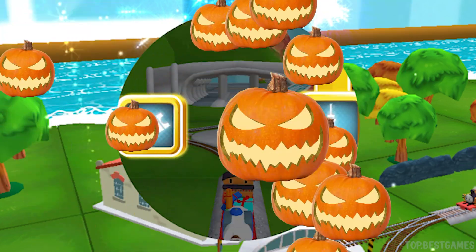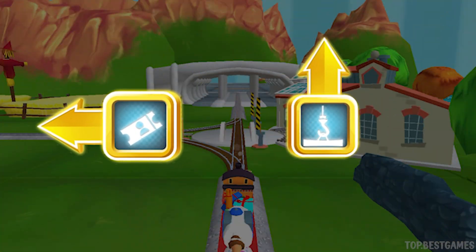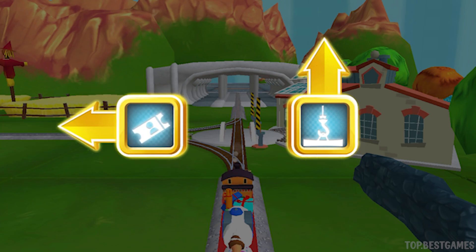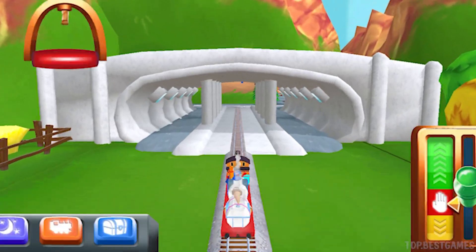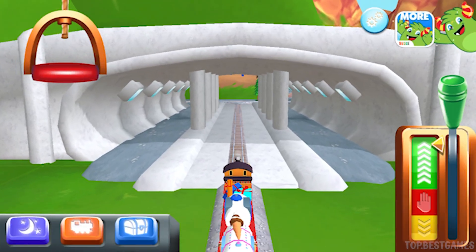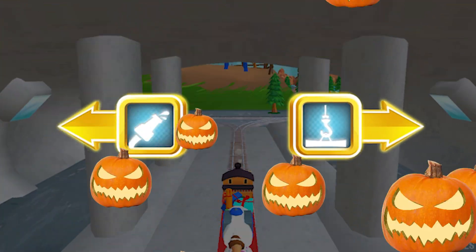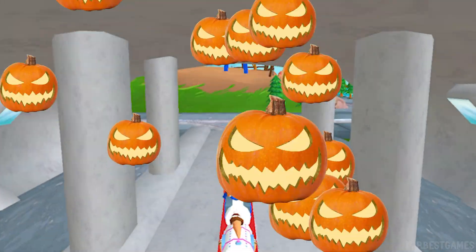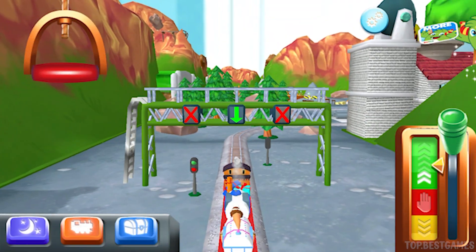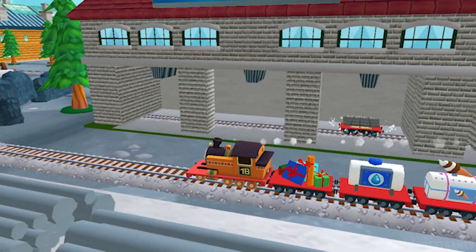Where to now? Forward leads to Brendam Docks. Left leads to Knapbridge Station. To Brendam Docks, let's go! Right leads to Brendam Docks. Left leads to the Sodor Steamworks — the Steamworks are just ahead. I love that! What type of wagon should we pull?